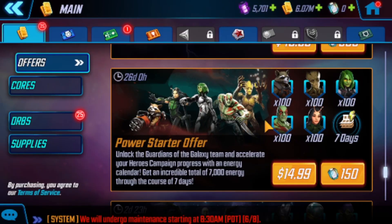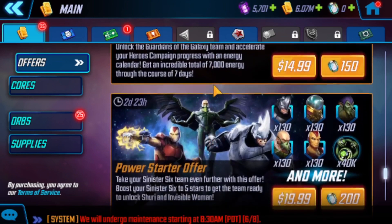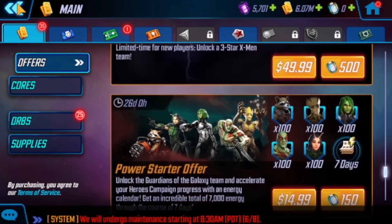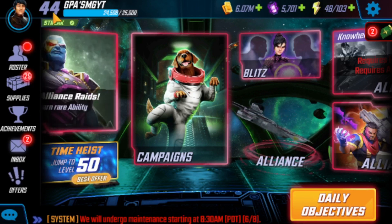I know in the past it's been bugged for years. They keep offering it and they never fix it. I'm loving the game and I wanted to get the energy to boost up and get Star Lord, as well as get my level up to 50 so I can donate to the alliance.